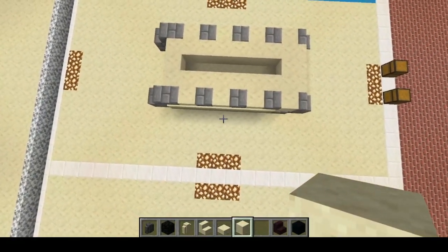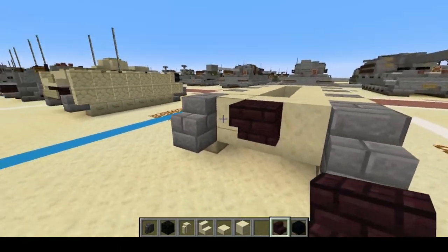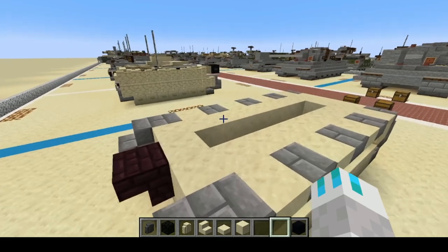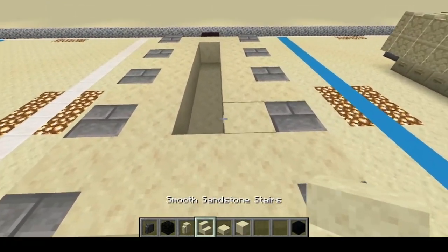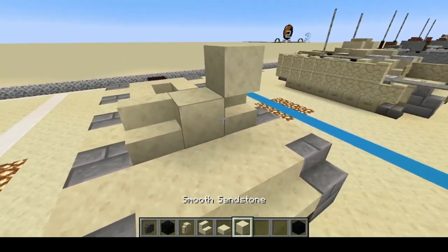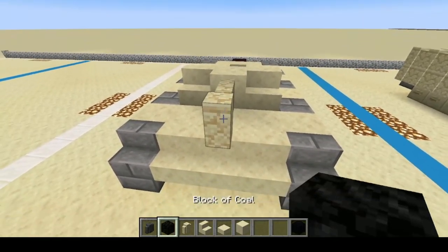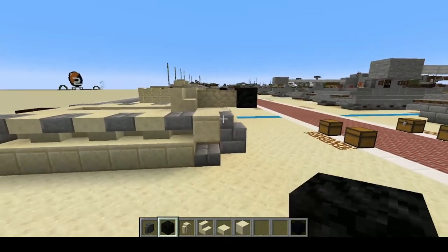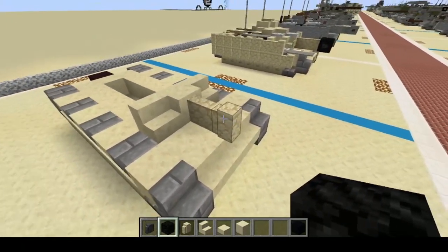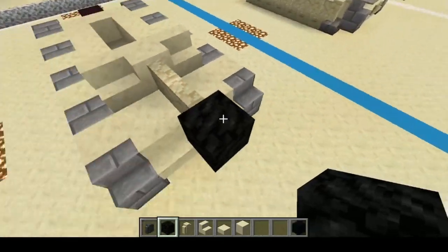So we should have something that looks like this right now. Next, we're going to take our stone brick stairs and place them upside down in the rear like that. Starting in the front now, we're going to do back one block: one, two, three. And we're going to add the gun real quick — it's the 105. Some of them even have the muzzle brake on it, but we're going to add the muzzle brake just to differentiate it from the other Stugs.